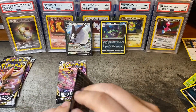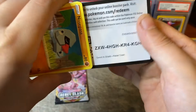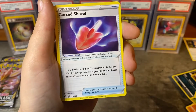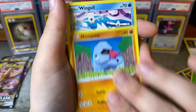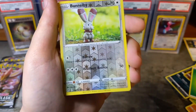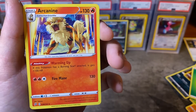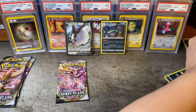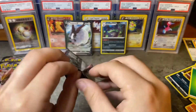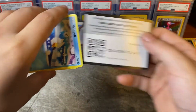We're going to start off with a bunny artwork pack here. Leaf energy, Tool Scrapper, Curse Shovel, Medicham, Wingull, Bronzor, Toxel — reverse Clefairy — into an Arcanine. Is that going to be a holographic? That's so nice — cool Arcanine, I don't even know if I have that yet.